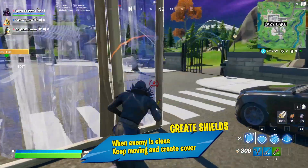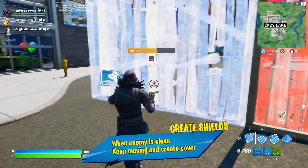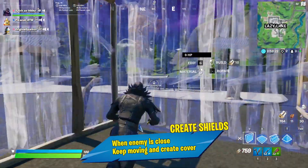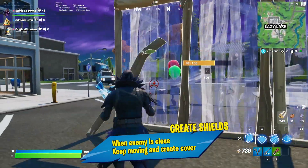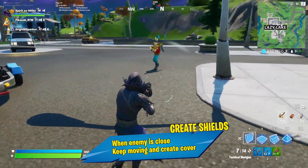When the enemy is really close to you, build walls to cover yourself when moving. Move chaotically and place cover close to yourself. Shields will provide both cover and distraction. This way you will be able to minimize the distance between yourself and the enemy, and catch him off guard.